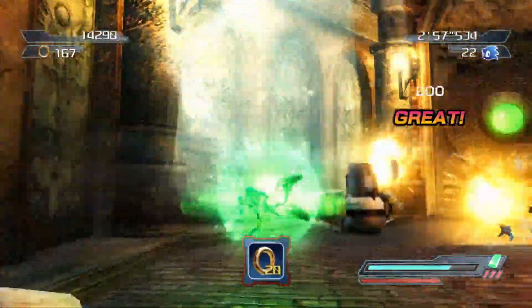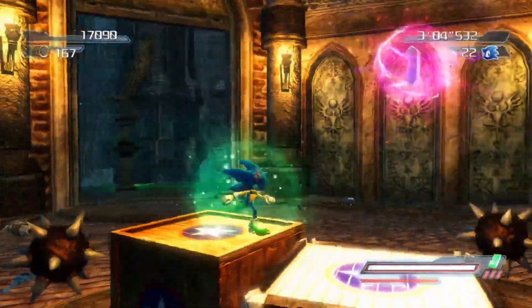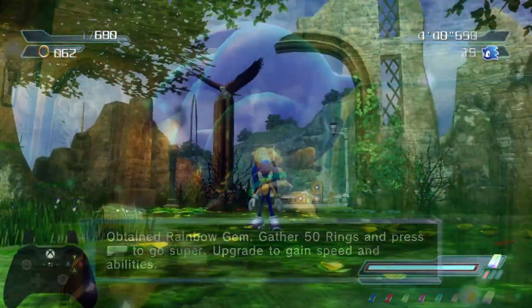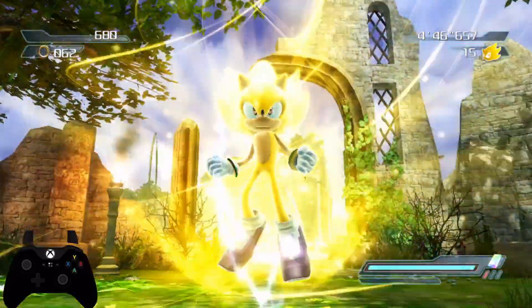The Rainbow Gem was not originally in Project 06. However, this is essentially a full implementation of an idea that was cut out of Project 06 for time, I assume. As you can imagine, what the Rainbow Gem does when we activate it turns us into Super Sonic.